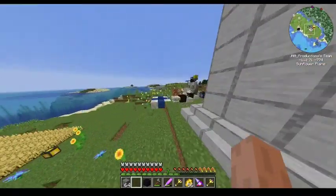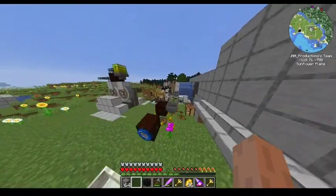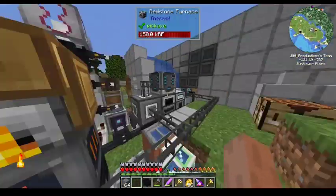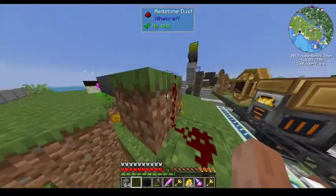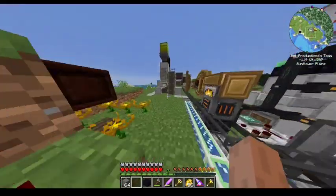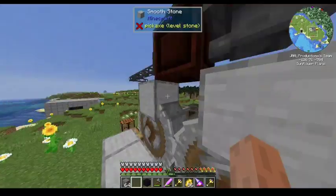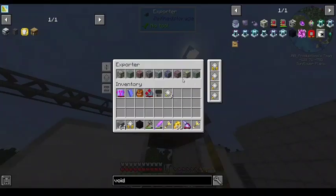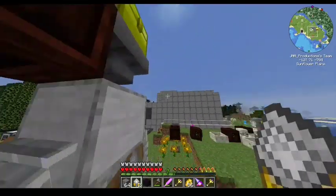A lot of it was auto-crafting based, nothing really fancy, just setting up the crafters. I also added speed upgrades to my exporters over here. I don't actually want that, because it exports them too fast and it makes everything go wonky.